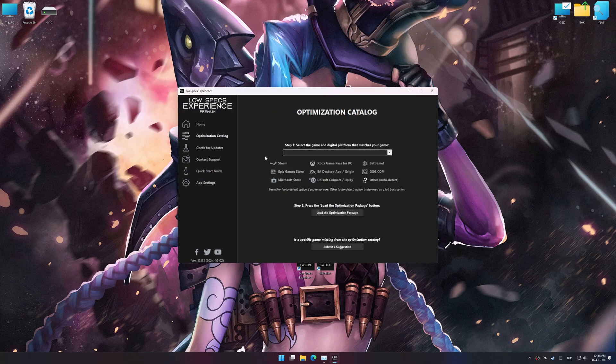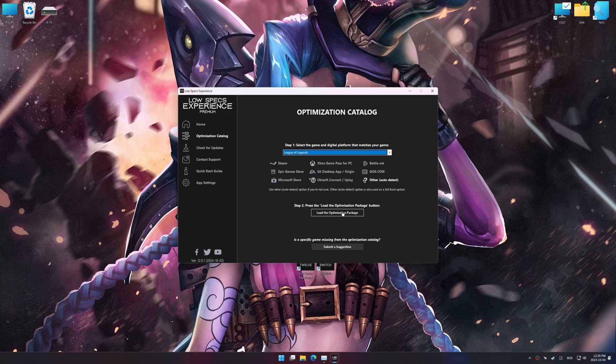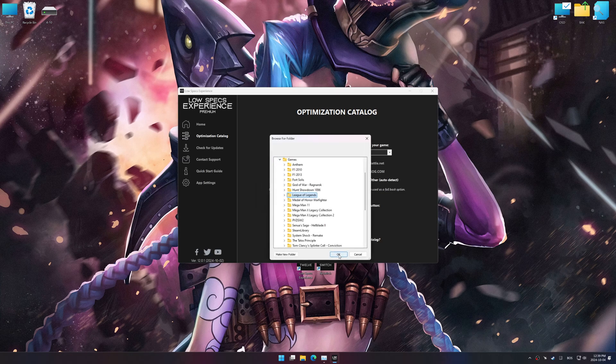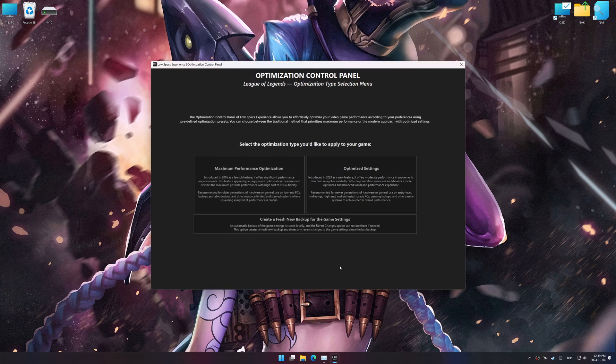Now go to the optimization catalog, select the applicable digital platform, and select your game from the drop-down menu. Once done, press the load the optimization package button. Low Specs Experience should automatically detect the game version installed on your system. If it does not, you will be asked to manually select the game installation directory. Now press OK, and the optimization control panel will load.